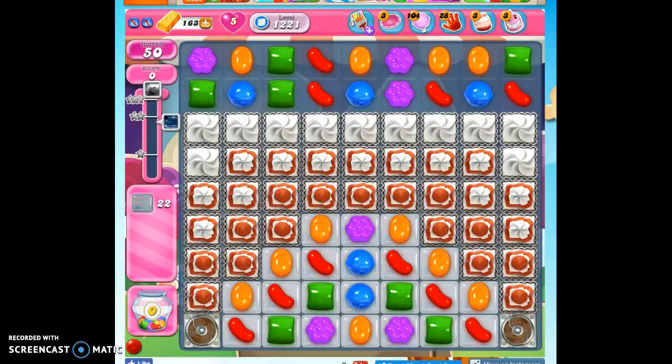Hi friends, this is Susie, your Candy Crush Guru, here to help you solve the puzzle of level 1221, where we have 50 moves to clear out 22 jelly and reach 44,000 points.